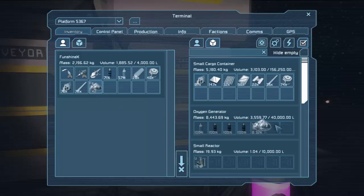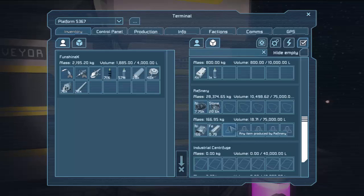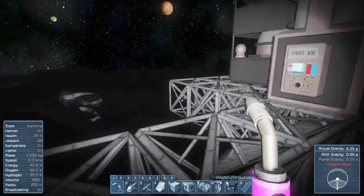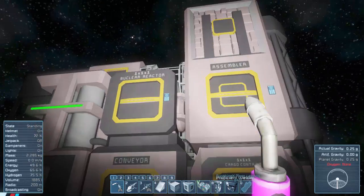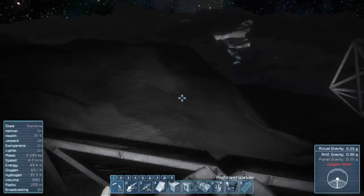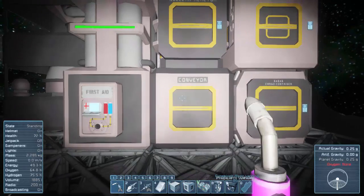I can stick that iron into the refinery — higher priority. Okay, I'm just going to go ahead and hand mine some stone and maybe some more if I come across it, feed it into the system and get everything welded up and conveyed. We should be able to come back next time and start working on a ship to get us around the moon's atmosphere. Hope you guys enjoyed it — hit that like button, and if you want to see more, subscribe to my channel. This has been FunShineX for Space Engineers. Catch you guys later, bye.